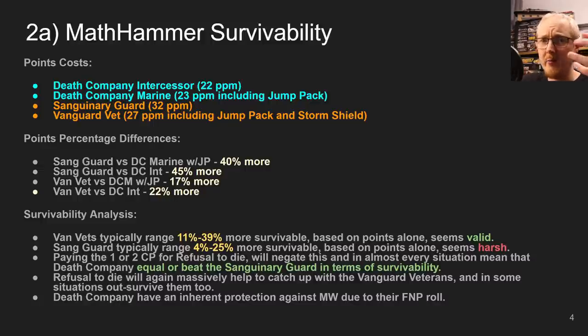How does that actually play out? Vanguard Veterans typically have between 11 to 39% more survivability based on the numbers, so that seems valid — they cost about 20% more and have a good range of more survivability. The Sanguinary Guard are costing 40 to 45% more, but their survivability is only between 4 and 25% more. I've said for a while that Sanguinary Guard are in essentially paper armor. If they get targeted, they do not survive, and this shows that if the enemy can shoot your Sanguinary Guard, they're a very inefficient model to be losing, because their cost is so high.